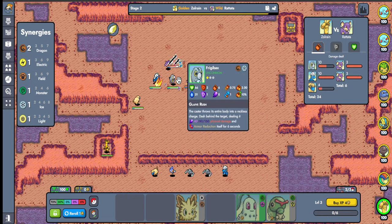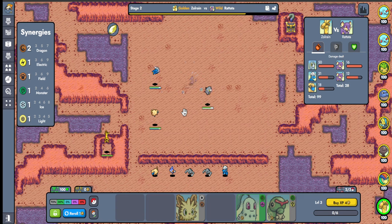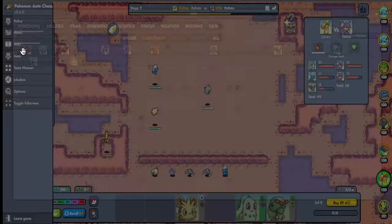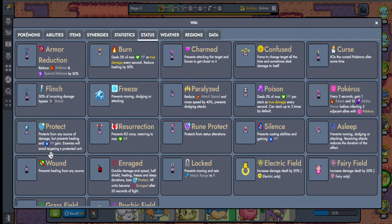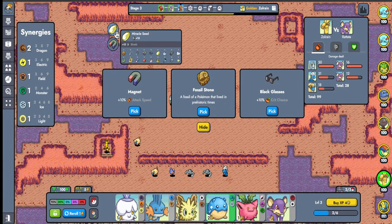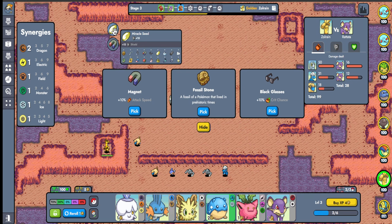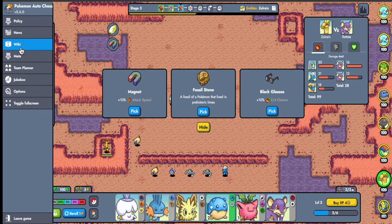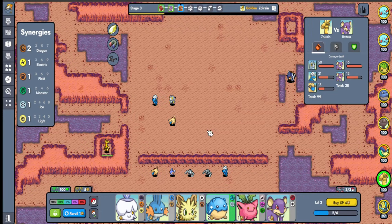It dashes behind and does armor reduction, so you'd want Fluffy Tail on this guy so he doesn't get the armor reduction. Or do you want Shiny Charm? Status is from any source of damage, prevents healing. Protect protects from status alterations. For Fluffy Tail you need hard scale and glasses. I'm down to try it.